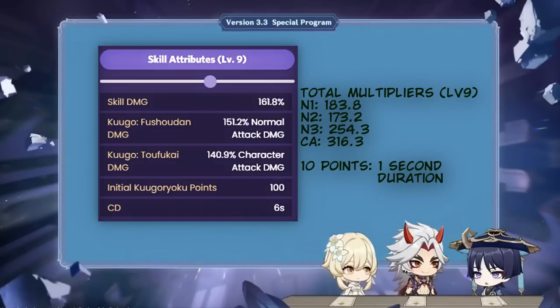His elemental skill makes him enter a floating state and multiplies his normal and charged attack multipliers by a fixed amount. This shouldn't be confused with something like Xiao's damage buffs from his elemental burst, as this is a direct increase of his multipliers, which is better in general as it scales incredibly well with external stat buffs.